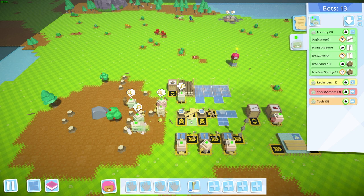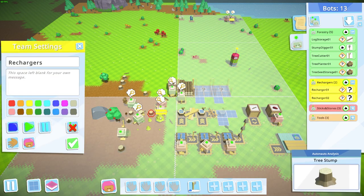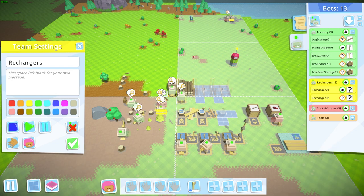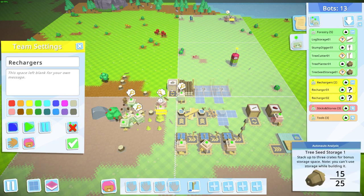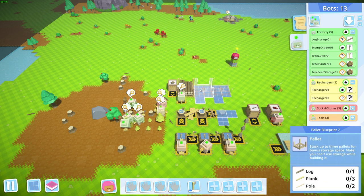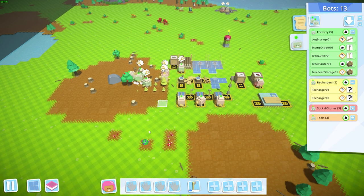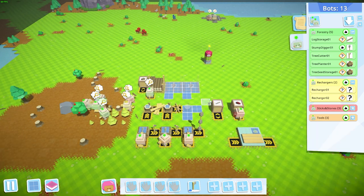We just finished the forestry automation — not too bad, five bots to do the whole thing. It doesn't run super fast since the bots are slow at this point, but once we get bot upgrades they'll be faster, smarter, and hold more. One issue I'm noticing is we're going to need at least one more recharger to cover the top area, since if a bot runs out of power up there, nobody will recharge them. A third recharger placed up there should cover the whole area.